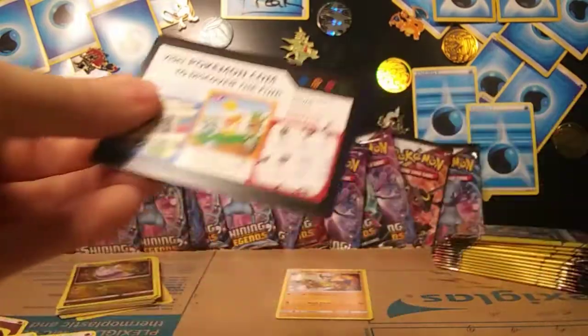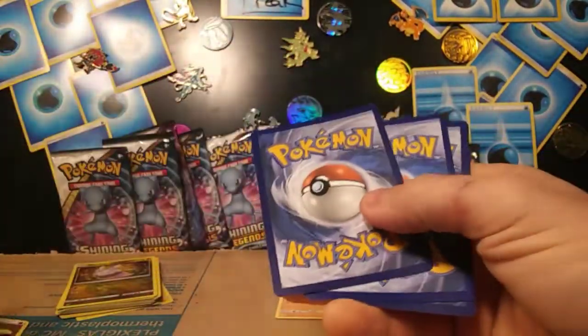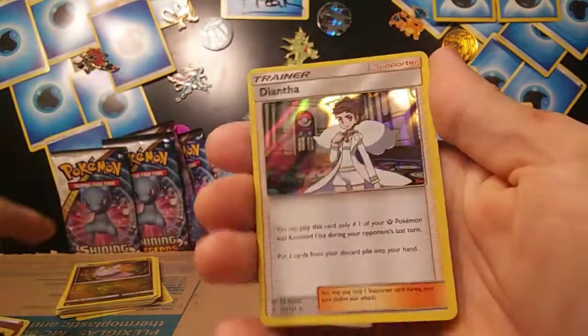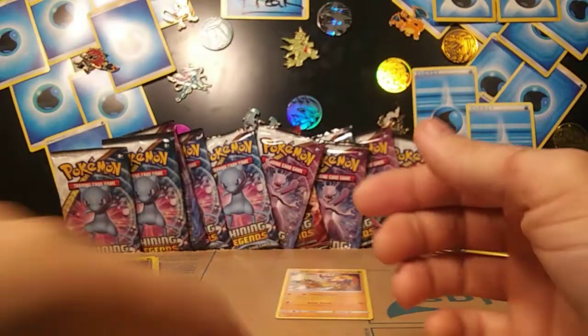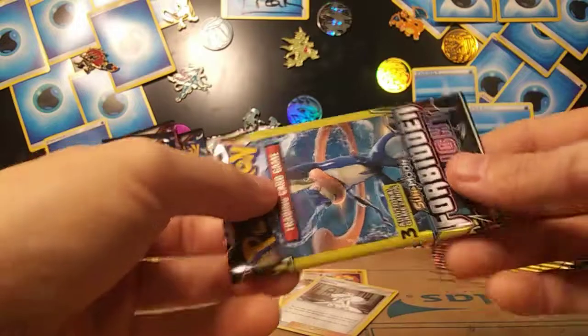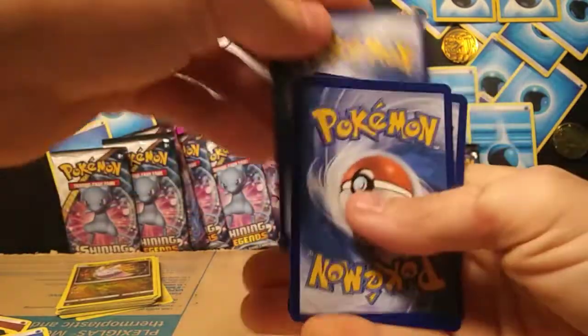Stack two finally bringing a little heat. Maybe we can get something better than that. Gyarados Energy, Litleo, and Diantha holo. Diantha holo — nice. I think that was one of the trainers that I didn't remember the name of in my Tag Team All-Stars box opening. Who could forget that face though?